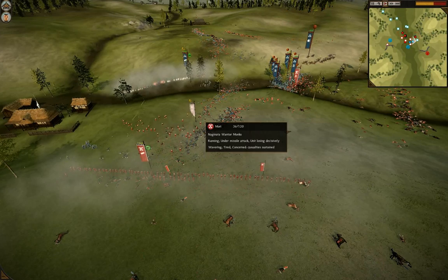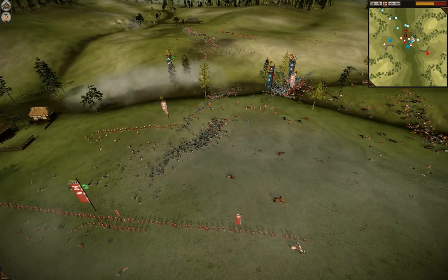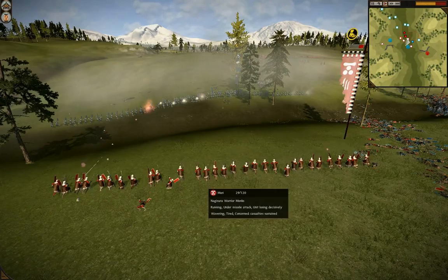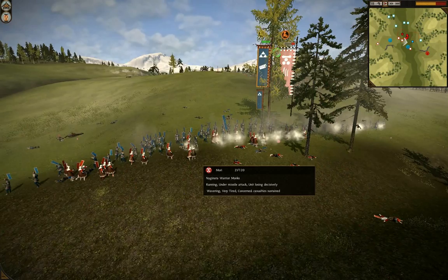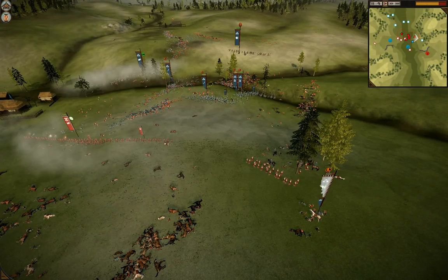That Naginata monk unit is right in the field of fire of the matchlocks — no way they're getting out of that alive. Nice volley there, killing about 10 men. They're wavering, down to 40 men. Just tearing this unit apart — 34. They will be gone before they reach that matchlock samurai. Well, they sure are going to try. At 29 men and wavering — 28. Very brave. A little bit of a moral victory for Admiral Price. And they're steady now, going into the matchlock samurai. And they do make it.